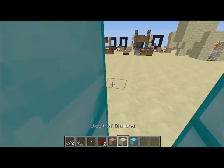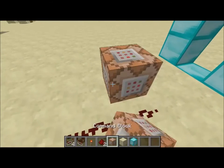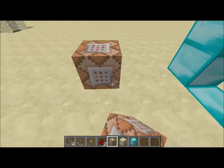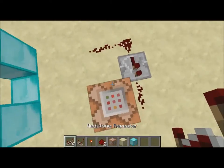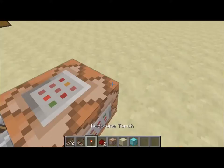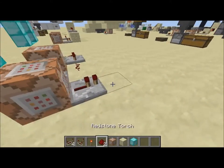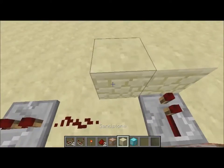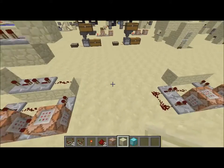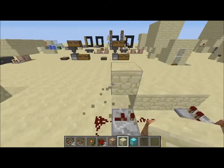Then you put two pieces of redstone, a command block here, a piece of redstone next to it, a redstone repeater set to two ticks, then a comparator right here, another command block, then a repeater, a block, and a couple more depending on how long you want the nausea to last. You need to make this rig higher — I'm going to set mine to seven seconds like last time.